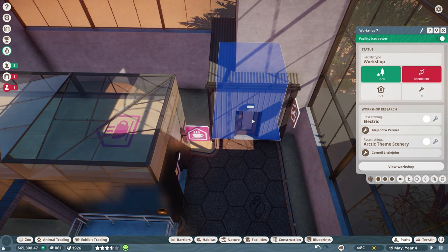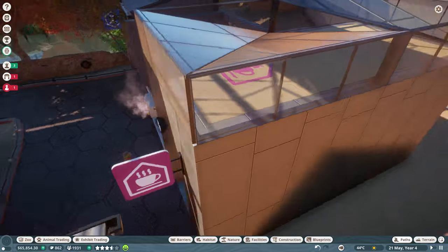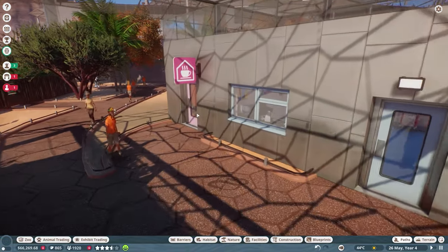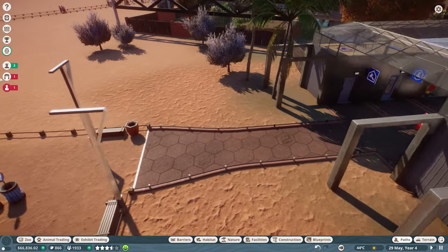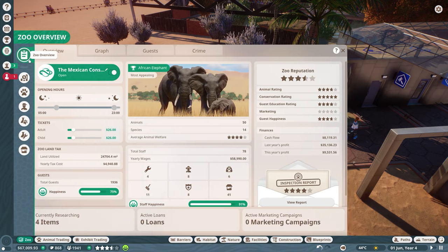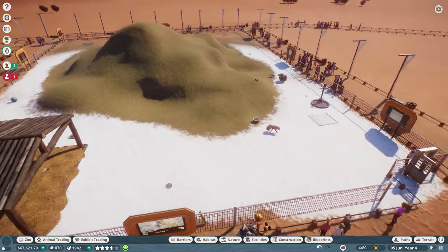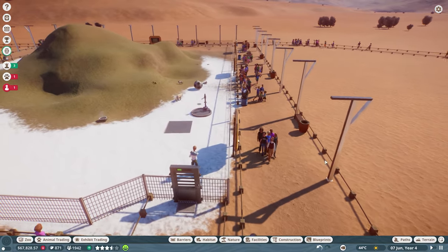There's a big column sticking outside that looks ugly, but the staff are going to the staff room to cool off. Another vet research complete - warthog and arctic wolf done! By the way, I also raised the park entry price from $24 to $26. I hired a keeper and caretaker for the arctic area - one keeper specifically for the arctic wolves and one caretaker to empty trash bins and sweep paths. That's going to be great.